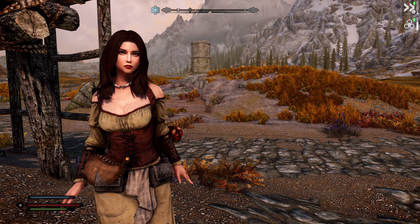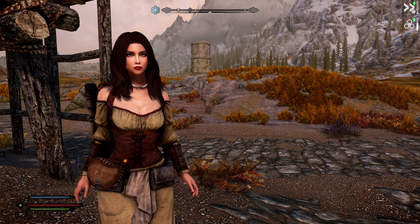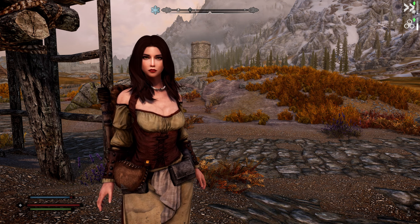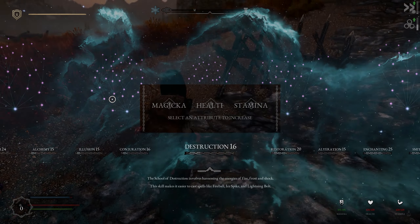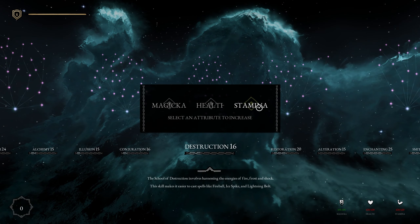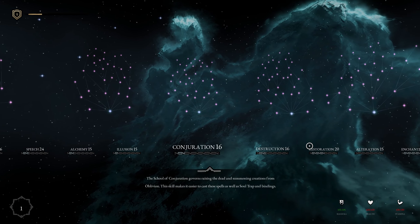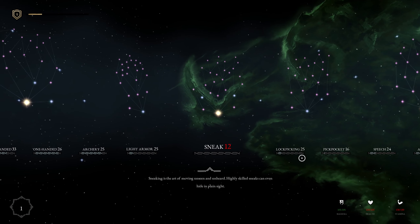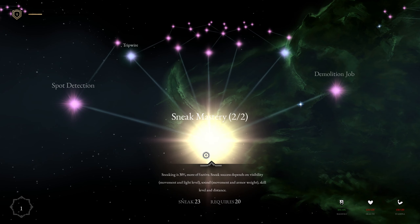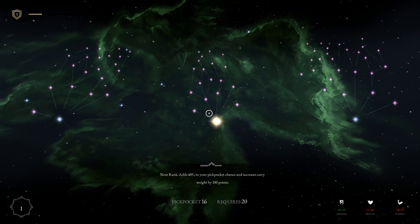Hey everyone, welcome to another Skyrim Frostfall episode. We're switching up to a new style again, like I did from a Fallout 4 video which will premiere on Friday - more talking and action, less fluff. Let me know what you guys think: should I be focusing on health or stamina? I'm doing a sneaky archer kind of build just for this mode.